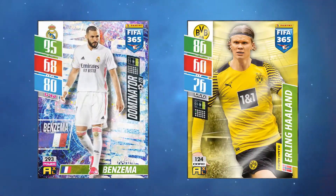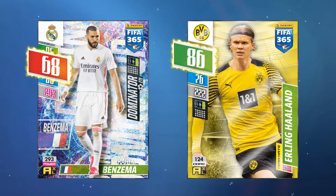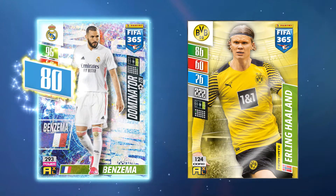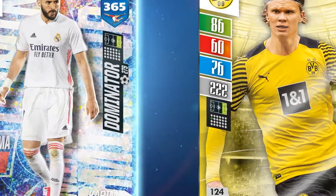You score goals by comparing one of your card's values against the values of the chosen card of your opponent. Attack values are compared with defense values, and game control with game control values. The card with the highest value scores a goal and begins the next battle. Cards can only be played once during a match.